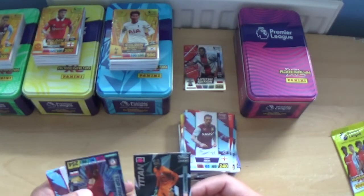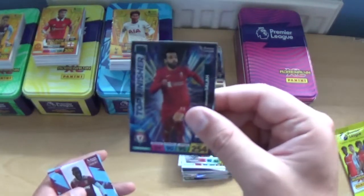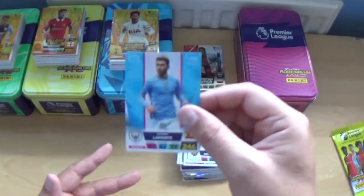Next up — Titan Edouard Mendy, top finisher Mo Salah, Arthur Masuaku, TAA, Said Benrahma and Aymeric Laporte.